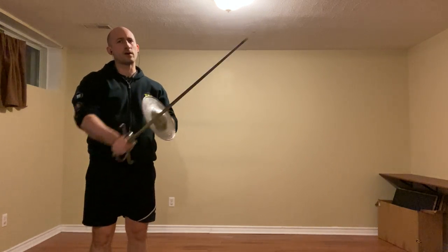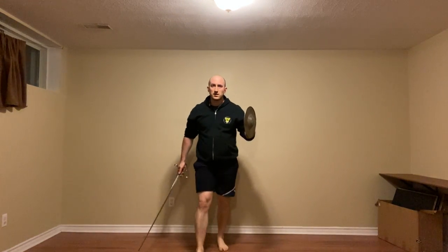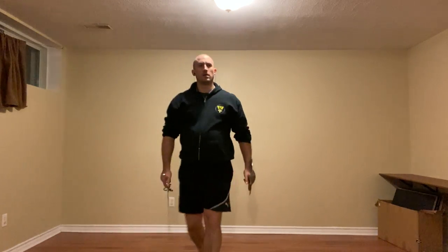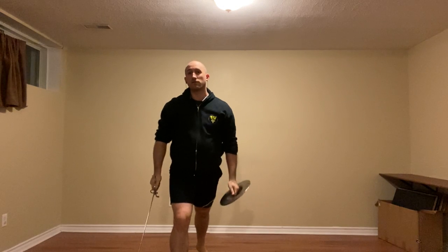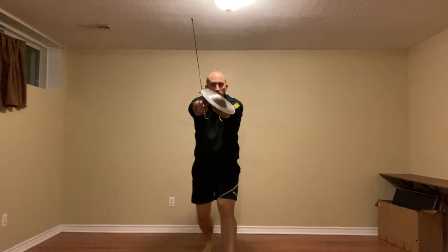The fourth option is a kind of feint where we thrust, switch feet — doing a changing step — and strike with a fenante, for example, or it could be any attack, really, but in this case to the high line. We reach out and test the waters a bit with this thrust without any foot movement, see what they do, and then come forward with one of those strikes depending on their response.